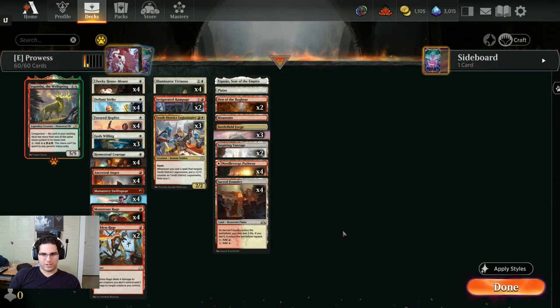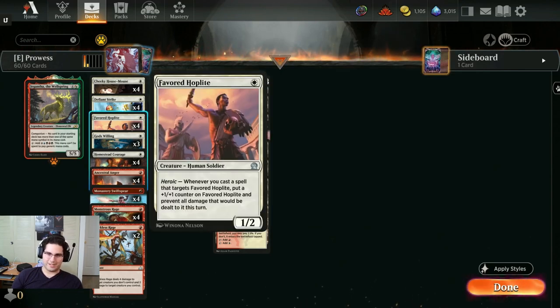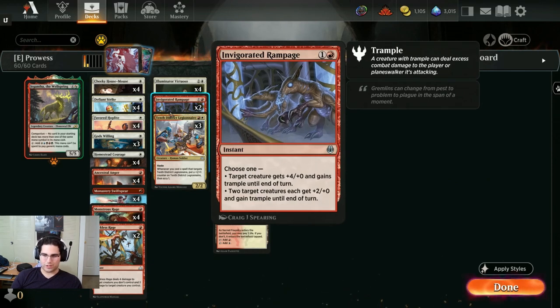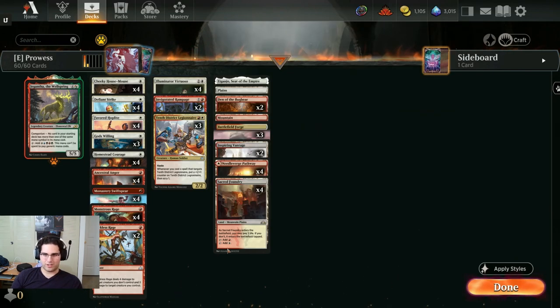Overall, I think this deck is really strong if you want to climb Explorer very quickly — this is probably the best way to do it at the moment. My record yesterday was 9-4, plus 7-1 today is a pretty bonkers record. Most of the time we are more interested in trampling over opponents' creatures rather than spending a card to remove them without growing our power. Invigorated Rampage is the only way to trigger two creatures at the same time: two target creatures get plus 2 plus 0 and trample, and one card giving Illuminator Virtuoso plus 4 plus 0 is bonkers as well.